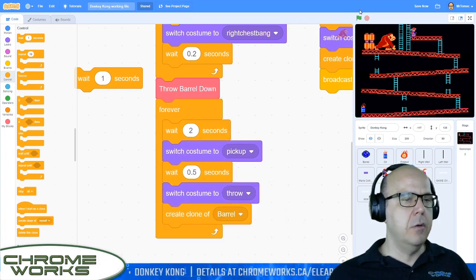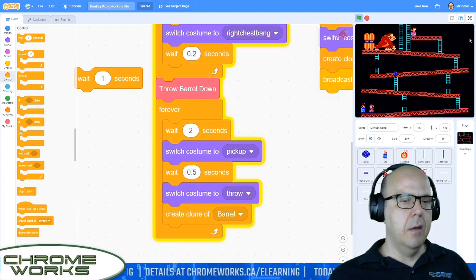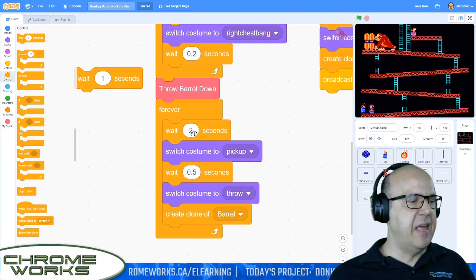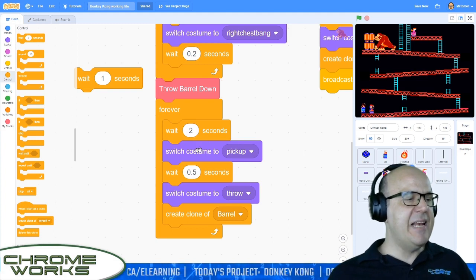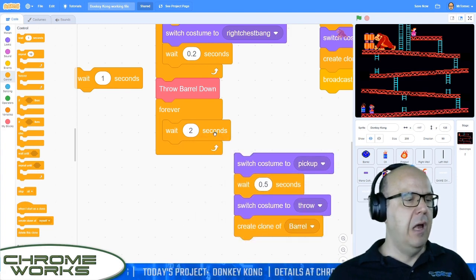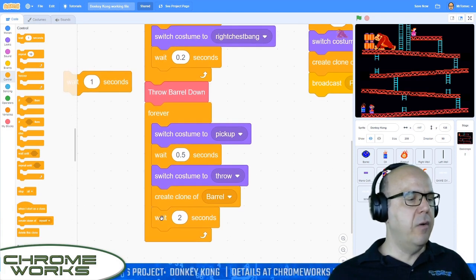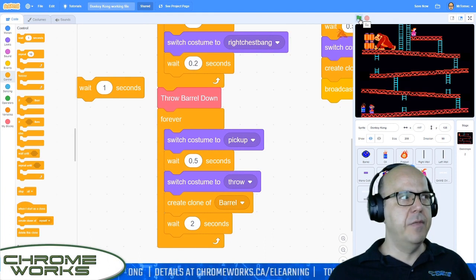So we'll throw barrel down and then immediately start throwing. He's also waiting two seconds before he does anything here. We want him to pause two seconds, pick up a barrel, but he doesn't have to wait at the beginning. We can take this wait and move it to the end. I'm going to pull my wait two seconds and pop it back in at the end. So now it's in the same order — it's just going to loop around that way, and he should throw the first barrel quite a bit faster. Let's try that again and see what it looks like.